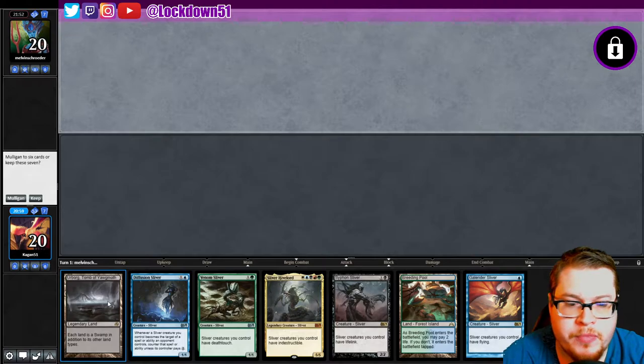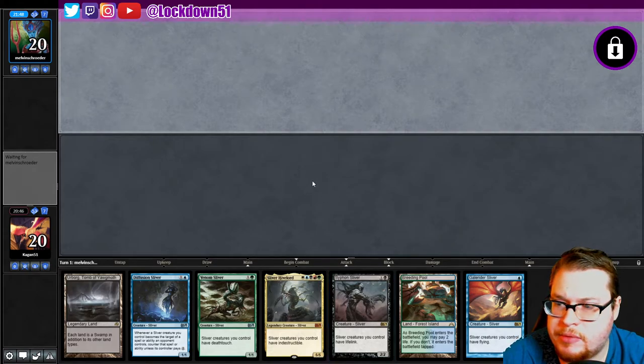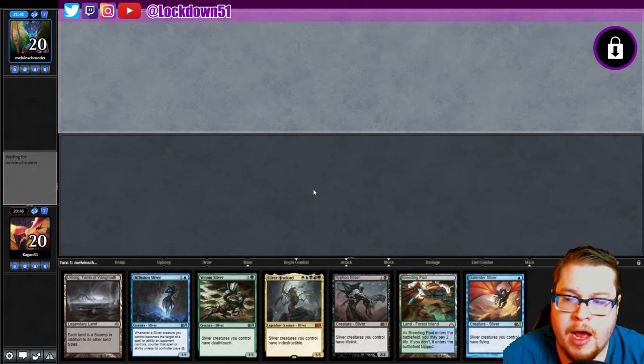Breeding Pool, Diffusion. So we can go Gale Rider, Diffusion, Venom — hopefully drawn to another land, set up for our Sliver Hive Lord. Keep. Let's see what we can do against this experimental Dinosaur deck.